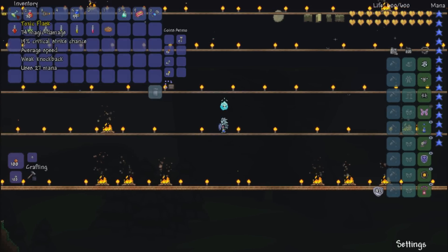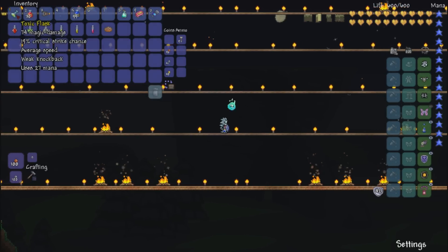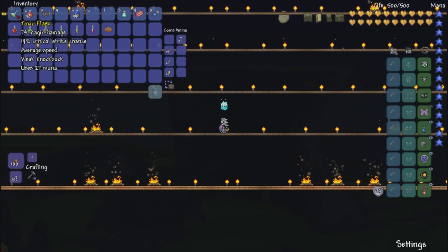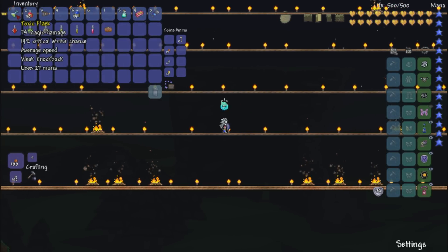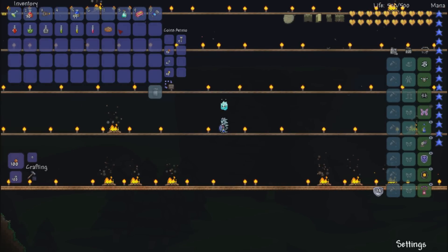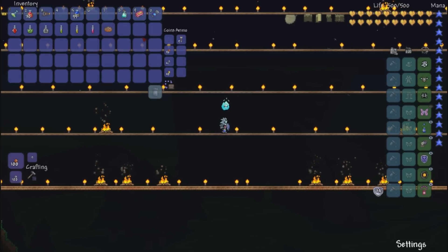The Toxic Flask can be dropped during the Solar Eclipse — it's dropped by the Fly Guy. He'll drop this Toxic Flask. Yes, it is during the Solar Eclipse — I always say 'Solar Moon.' Anyway, let's get it going. We're running out of night here.